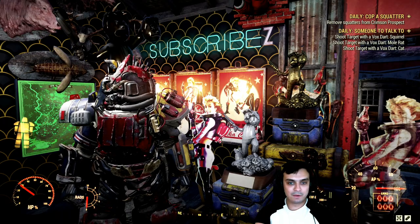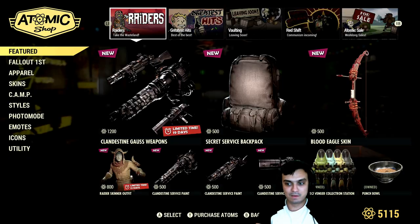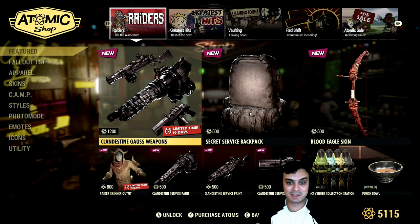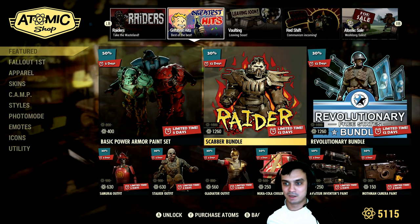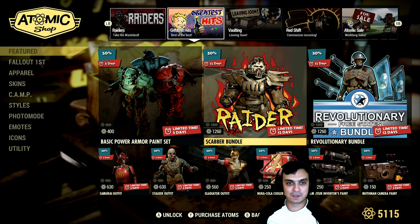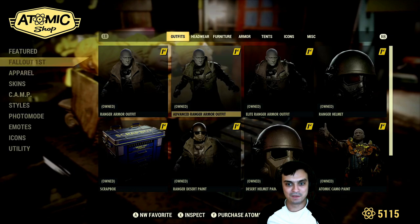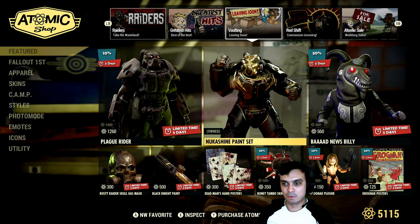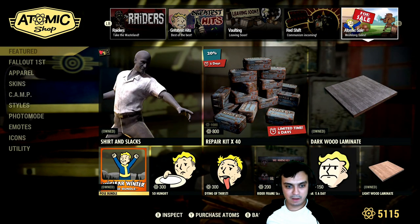Alright, so let's navigate to the atomic shop and see what we got today. Yesterday I covered most of these sections, and the atomic shop was pretty good — pretty alright — including that Fallout 76 first skin for the ranger armors, the desert one, which is really cool. Anyway, let's take a look at what we got for today.